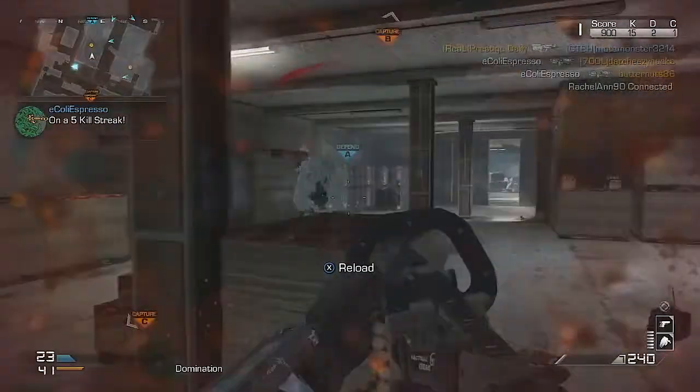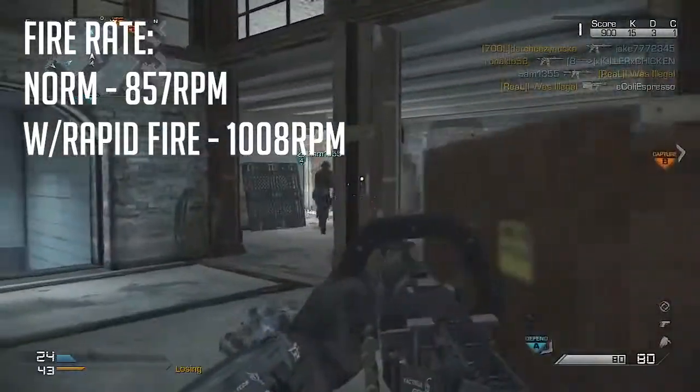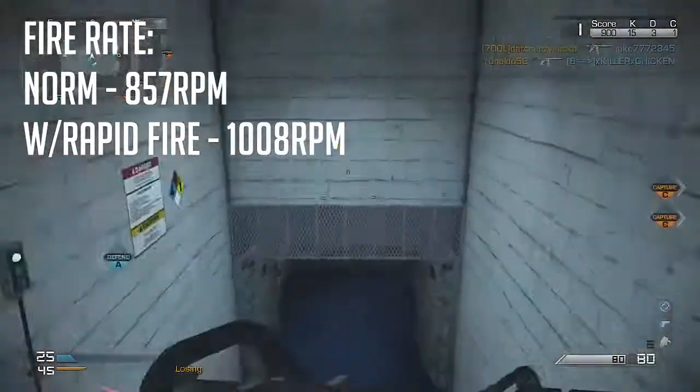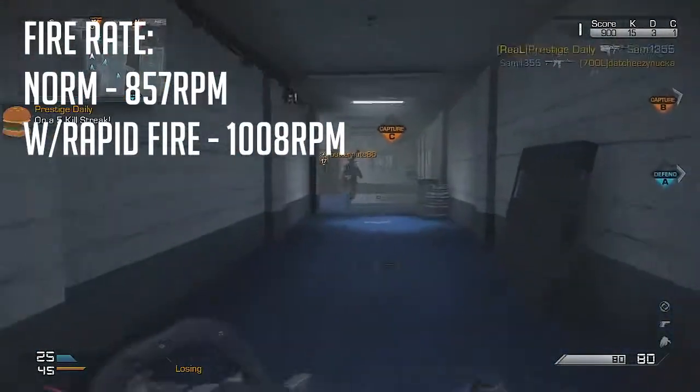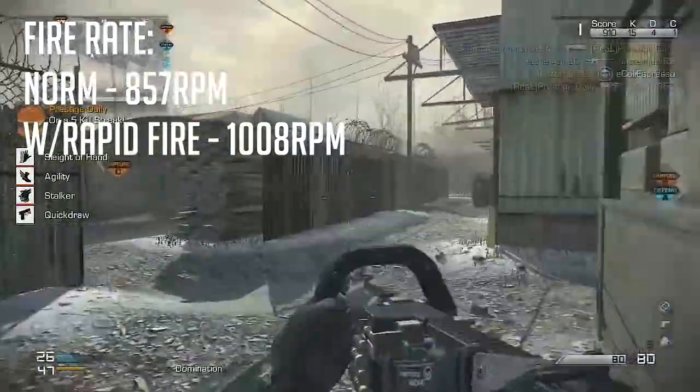Clocking in at a fire rate of 857 RPM, it is not listed as the fastest LMG in the game, but it is in fact the fastest with Rapid Fire. Rapid Fire brings that rate all the way up to 1008 RPM, which will shred through enemies as well as your ammo.